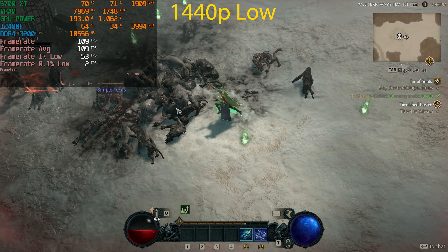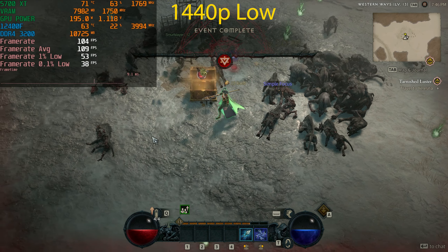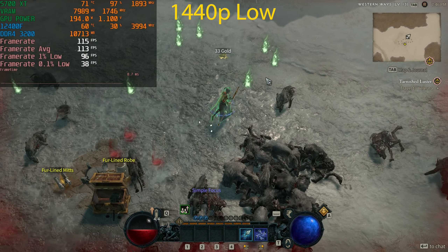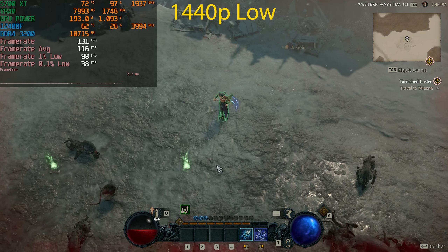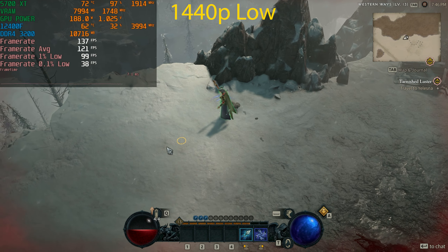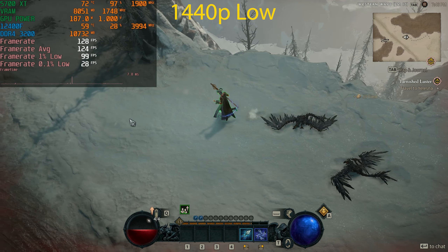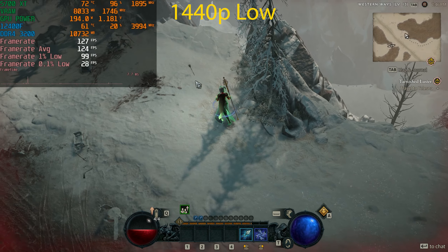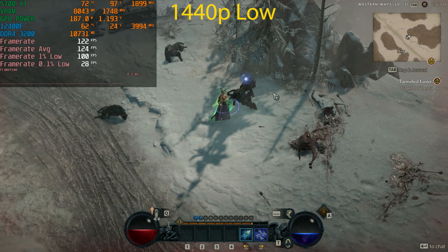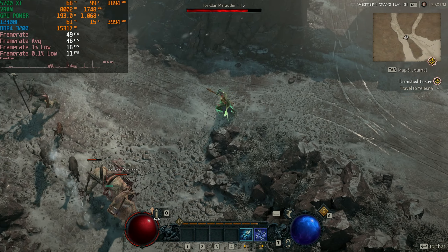At 1440p Low there's not a big difference in frame rate — highs were in the 120s previously and 130–140 at times here during action scenes, which dropped to the 90s. The overall experience is pretty much the same, so 1440p Medium is definitely the setting to consider if you've got an RX 5700 XT. One thing I noticed is the world does feel a little emptier than previous Diablo games.